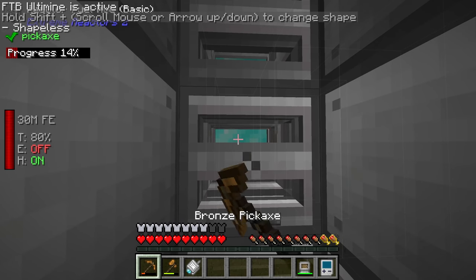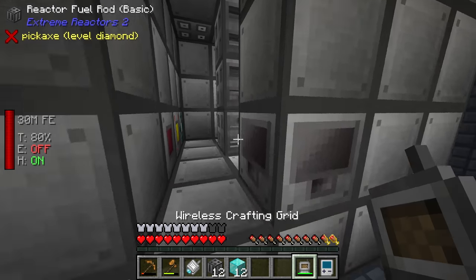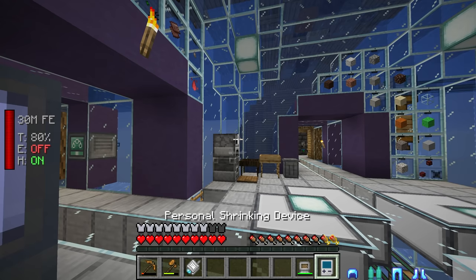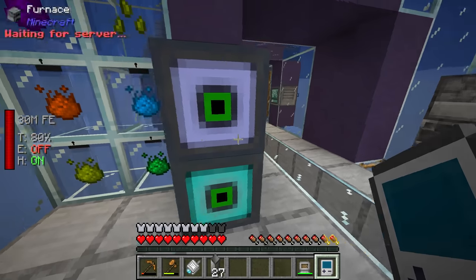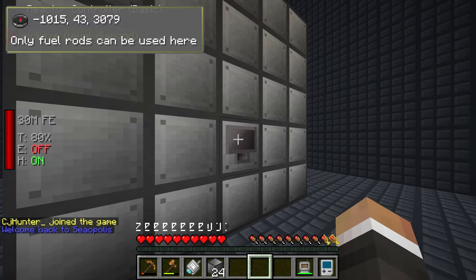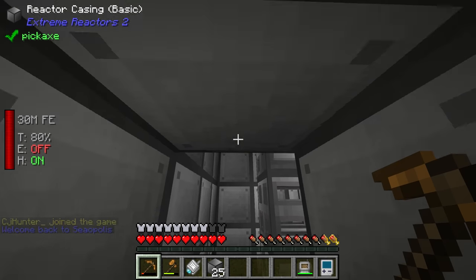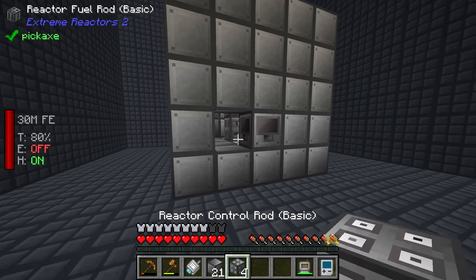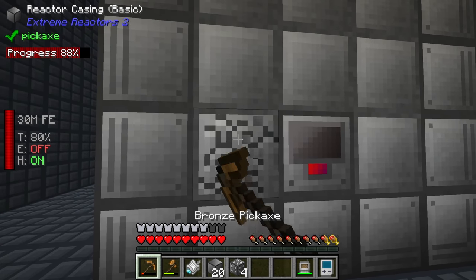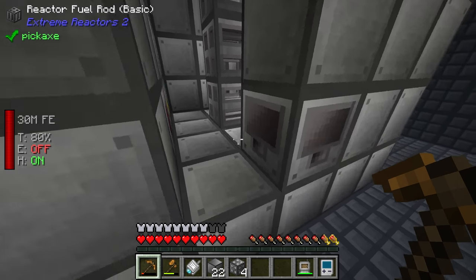We want fuel rods underneath the control rods - something like this, with diamonds here, control rods here, diamonds here and here. You don't have to fill this space, and just to show proof of concept for how the reactor works, I'll leave just the one reactor fuel rod in the middle for now. Once we fill in the front with more reactor casing, the reactor should form. You'll know when you've done this right because you'll put the last block in and it will form into a multi-block.